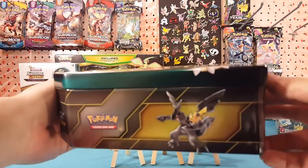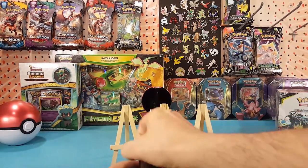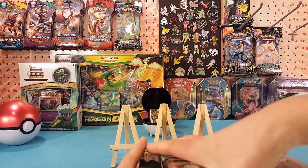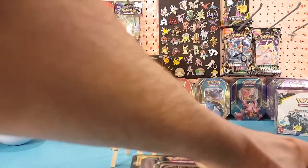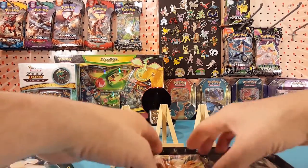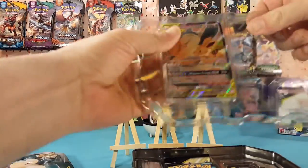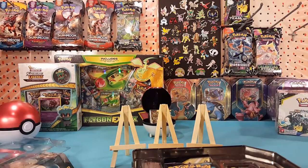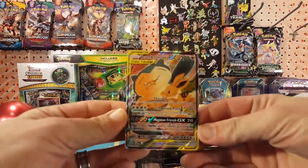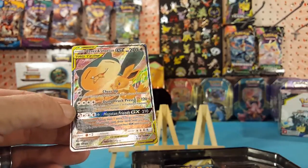There we go. Let's do a quick spin of the box — it's going to be a blurry spin but a very nice looking tin. These are bigger than usual, so a little more difficult to grip and open. There we go with our promo card — get the plastic off — and there is our beautiful Eevee and Snorlax GX full art promo card. Very nice looking card.